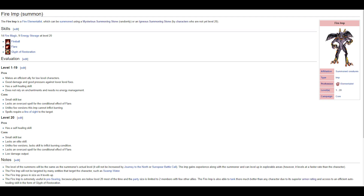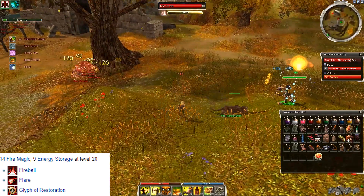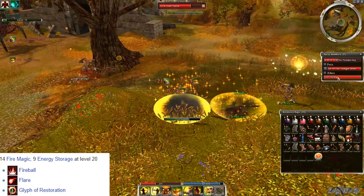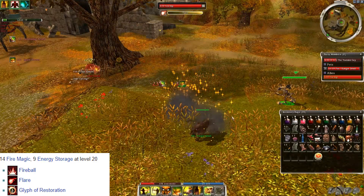Ignil Summoning Stone — this is the only one you can't get unless you have purchased it via the store. To get the stone you must type /bonus. The Fire Imp is a powerful ally, especially in Pre-Searing where the party size is very limited. It has only 3 skills — Flare, Fireball, and Glyph of Restoration — but in low level areas these are extremely powerful.